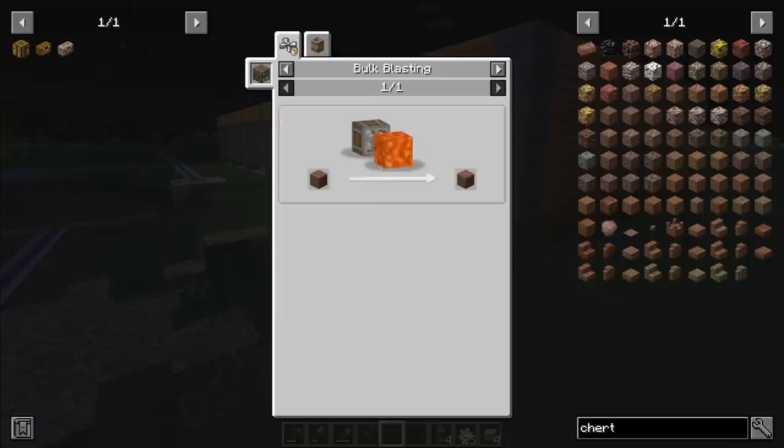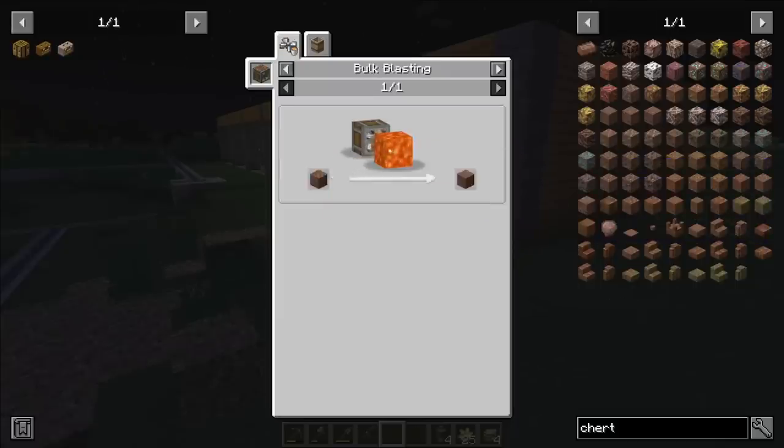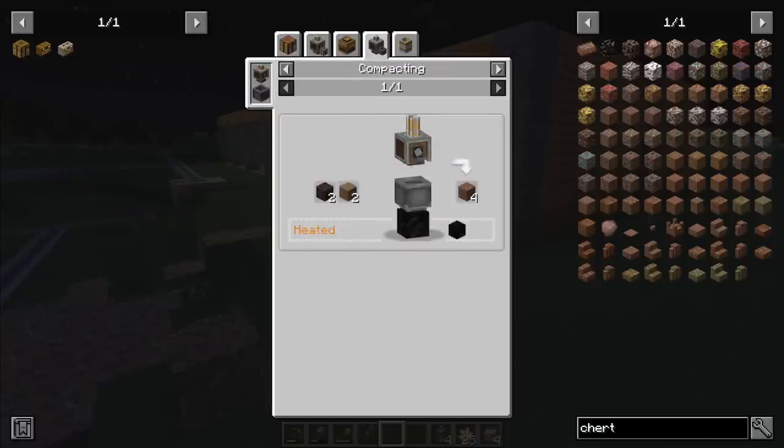We need the stone, craft it into slabs, and we can get that by heating up the cobble with the lava source we have. But we don't have any of this cobble type — we can make it by combining loam dirt and sandy loam dirt. Unfortunately we don't have those dirt types. I have silty loam dirt but we need specifically loam dirt, which we can also make.